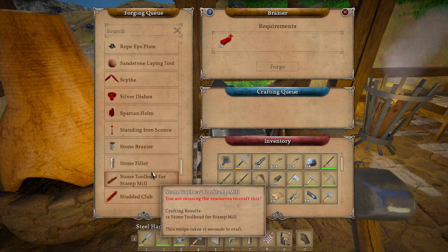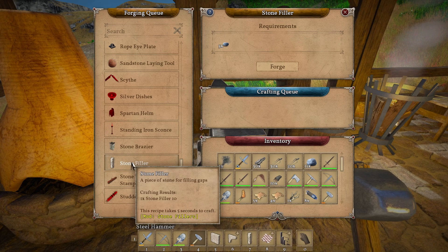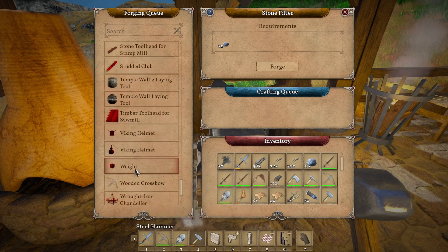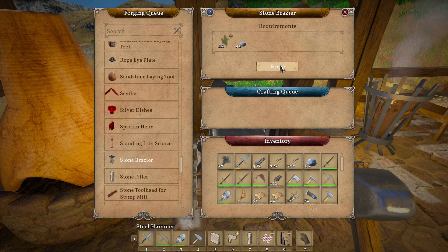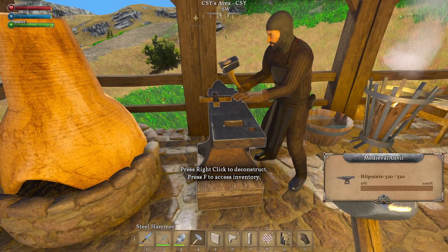Dishes, Spartan helm — nope. Standing iron sconce, stone brazier. Those are cheaper to make. They look a little more fancy, don't they? Stone filler — what's this? For filling gaps. We're gonna make one of those just to see what that does. Whoa, it left it on there — that's kind of cool! Left it on top of the anvil. We're gonna make a bunch of them anyway. They can go in different places — they're a little fancy. I think we'll use them over there. Alright, I wanna see the stone filler a minute.